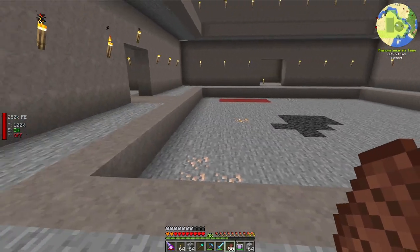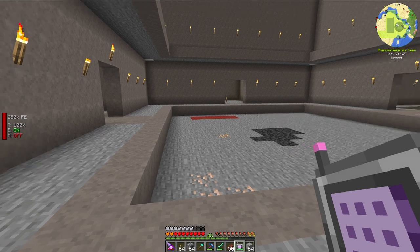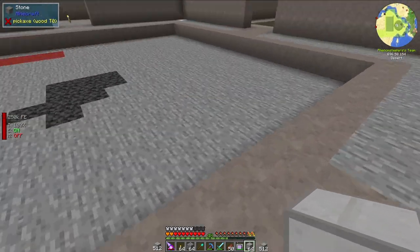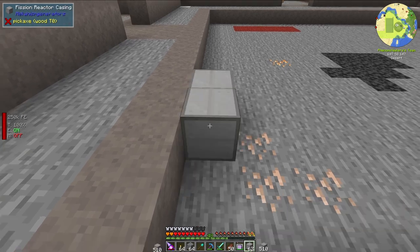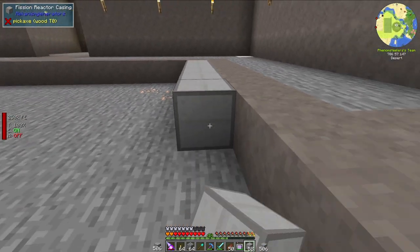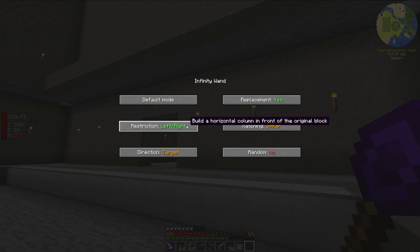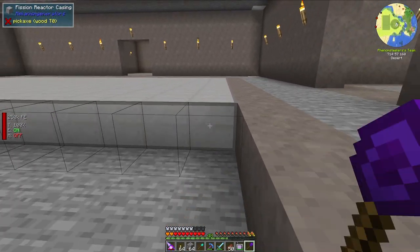The largest reactor that you can build with Mekanism is 18x18x18. I am going to be building a 17x17x17 reactor just because it fits symmetrically in this building. On the bottom layer, we are going to have these fission reactor casings. I have an infinity wand right here — let's change that to the left-right restriction and build this entire floor.